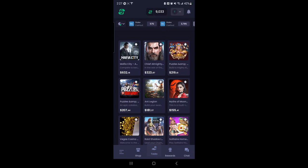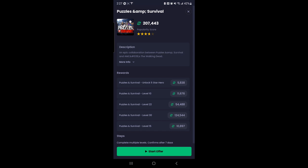Today we're going to talk about the game Puzzles and Survival. Here on FreeCash, here's the offer — you can do everything here except level 30, which is pretty much impossible. But unlock a five-star hero, level 10, level 22, level 15 — that's about eighty dollars, so that's pretty good.